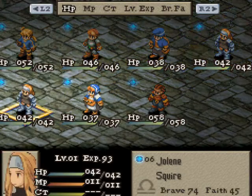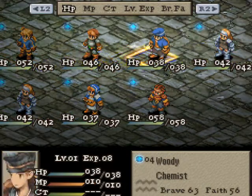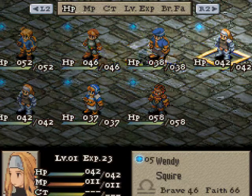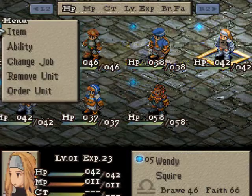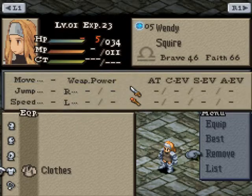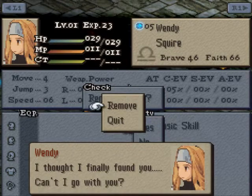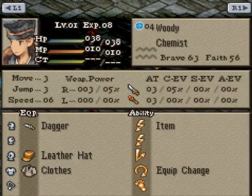It's probably gonna be Wendy, because I do like to keep it even. Oh, but we got Jolene. It might have to be Woody — he's got like no faith. The Wendy with the 46 brave — that is harsh. Yeah, I'm gonna have to ditch her. Well, give me your stuff first at least. They switched the buttons in the PSP version, so I forget. So now I've got one, two, three, four, five. Good for us.